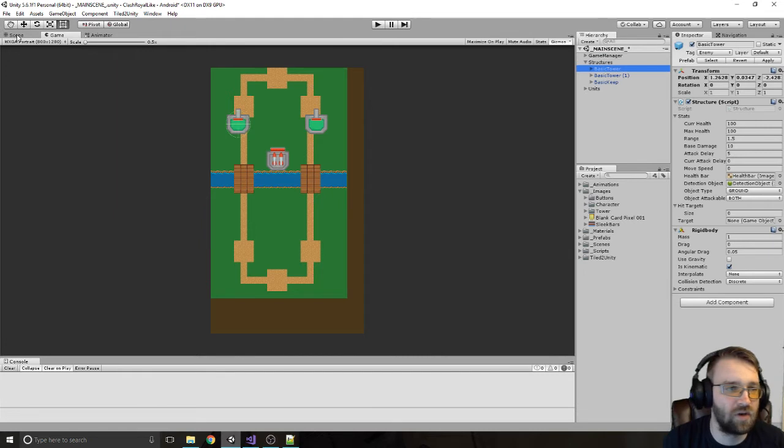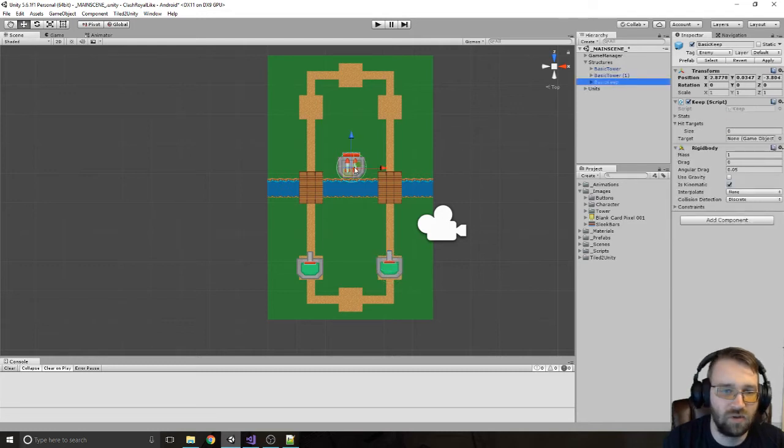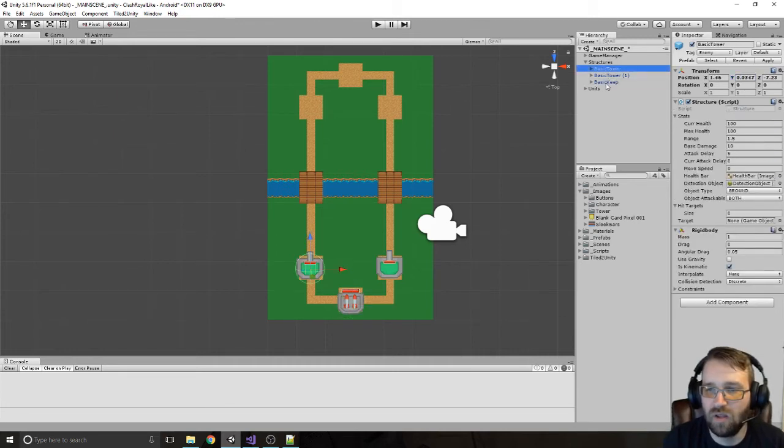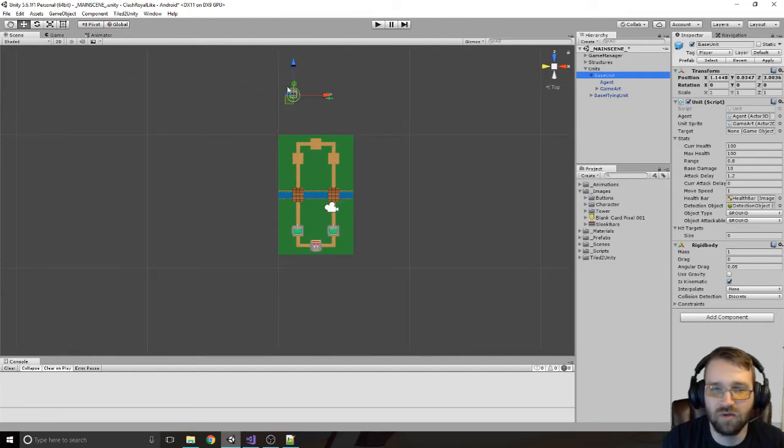Now in our structures, let's go back into the scene view, grab our move tool, and bring these down here. I'm not going to want any Y values on any of these — they're going to want the same Z value, so I'll just say negative 7.2. For our units, let's see — they're way up here, so let's bring them down and we're not going to need that Y value either.